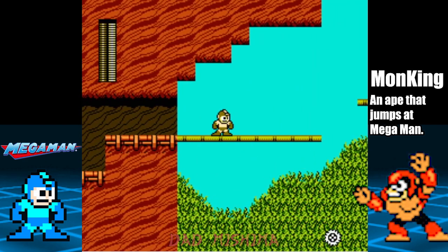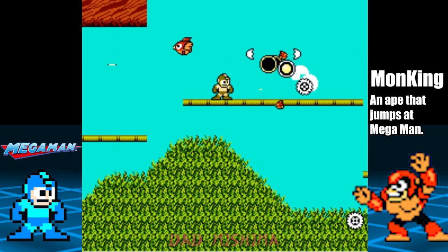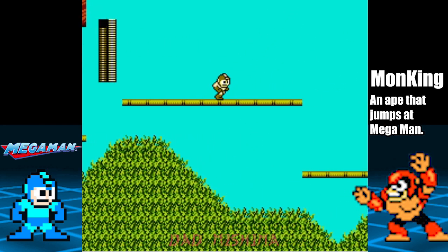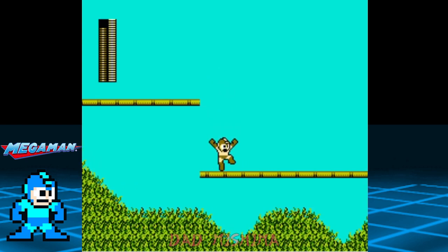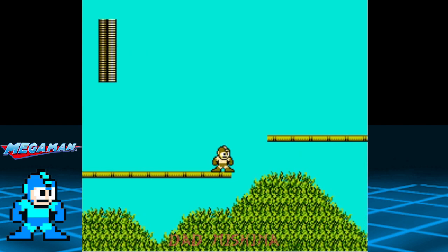Use the Metal Blades on the Monkane so they don't have a chance to jump to your level. Also, as you fight them, the Pie Pie will come in from the right every few seconds or so. Defeat all enemies and when you reach the end, climb down the ladder.